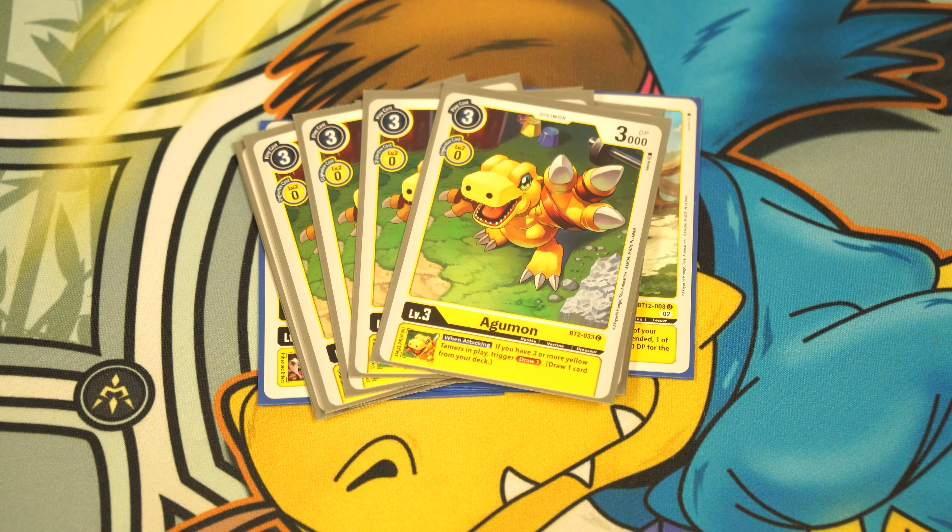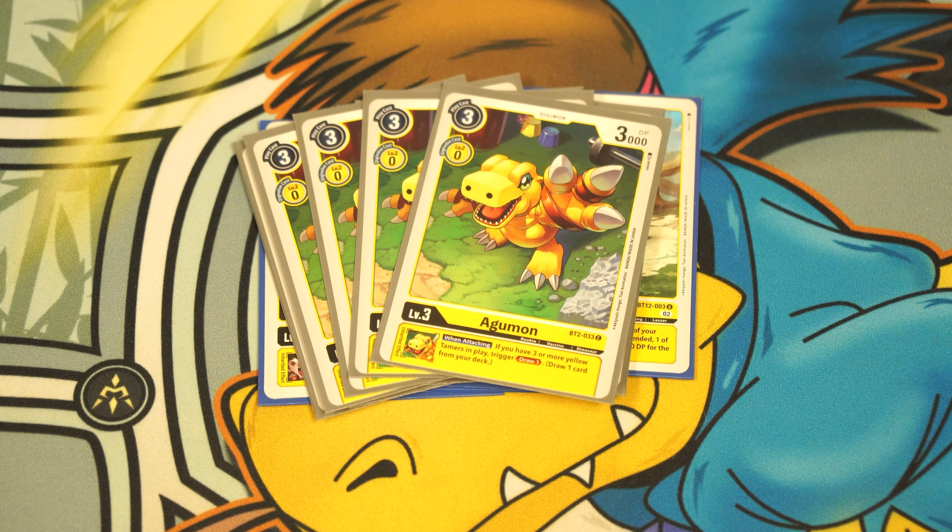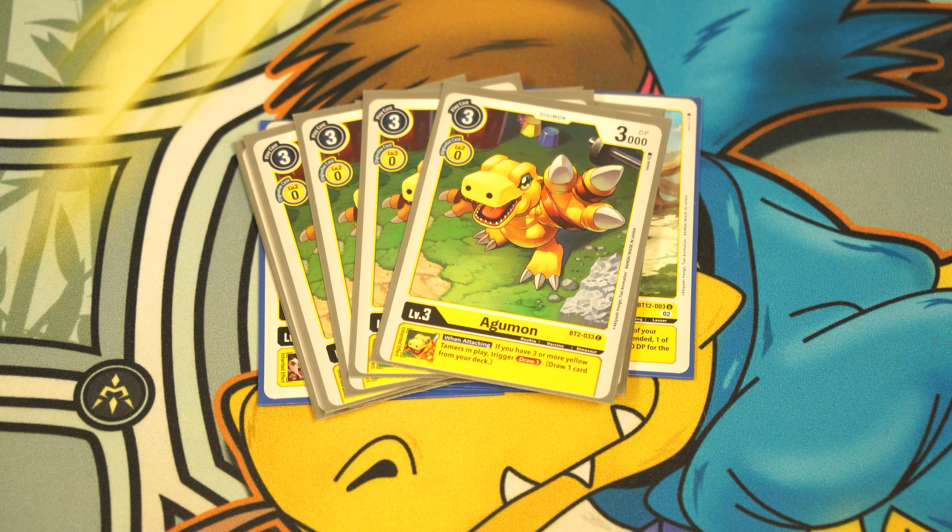Starting off with the yellow base of Shine-Greymon. The yellow base runs four Coromon from BT12, which has an inheritable that says when one of your yellow or red tamers becomes suspended, one of your opponent's Digimon gets minus 1,000 DP for the turn. This egg feels lackluster compared to other yellow eggs, but we have to play it because of our first rookie.